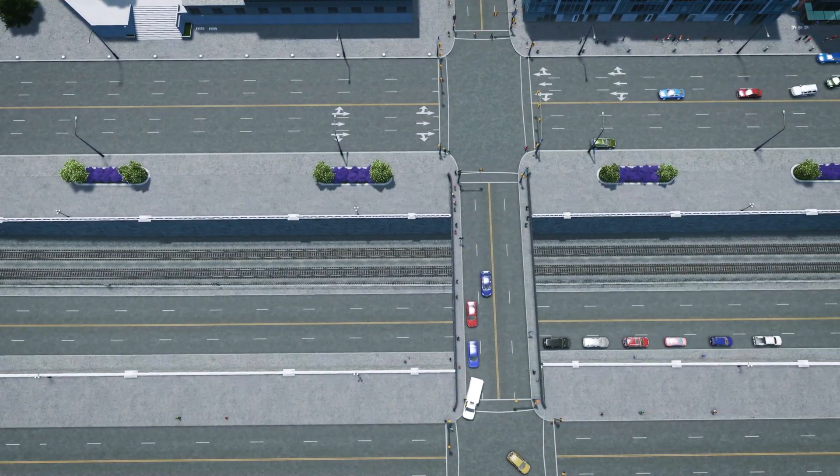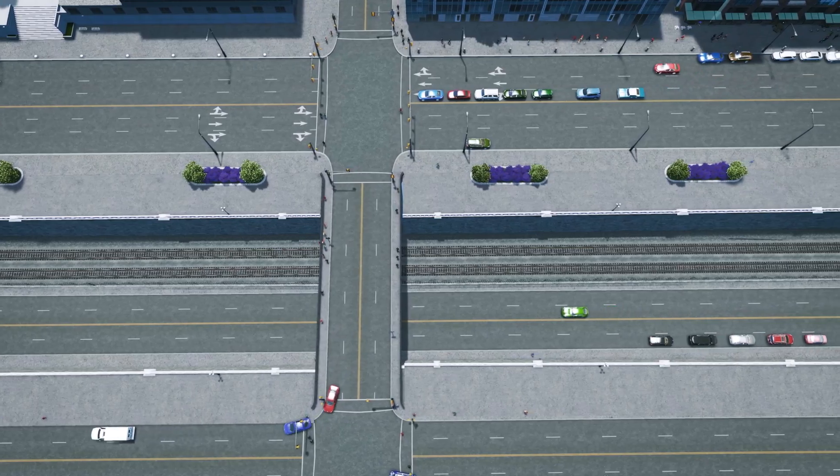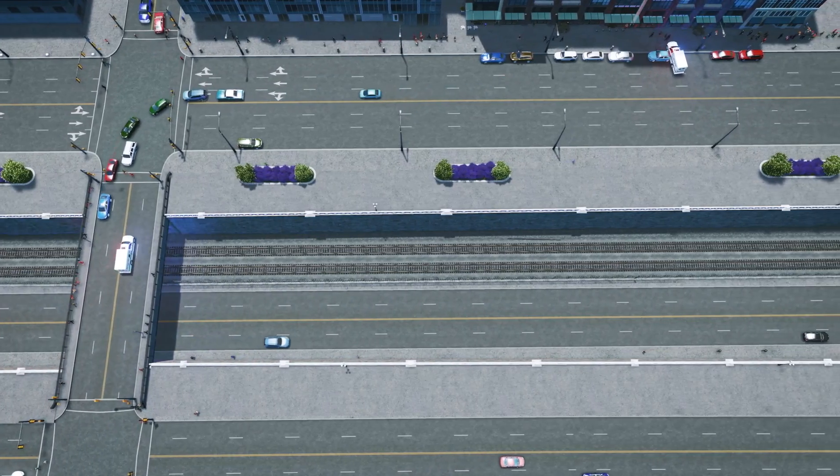I'm going to be using a railway for this first example. Keep in mind that roads work the exact same way — they are both similar networks. So if you'd rather use a road to be sunken down into the trench, go for it. The process is the same.